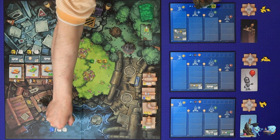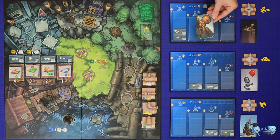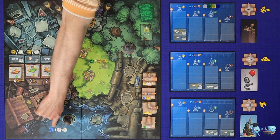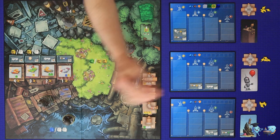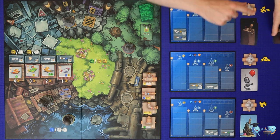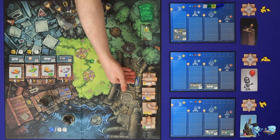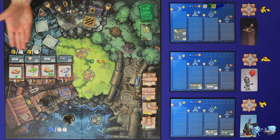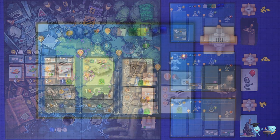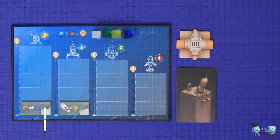The player may also resolve idea effects already played on their board for the matching robot. The player then completes the action at the location where the robot ended. The player will redraw to three cards, and then play passes to the next player clockwise. This continues until the end of the game is triggered, which can be by a stack of pipes running out, by items or ideas being unable to be refilled, or by a player completely filling their player board. After all other players have taken one last turn, the player with the highest score wins.